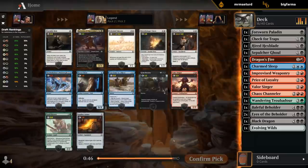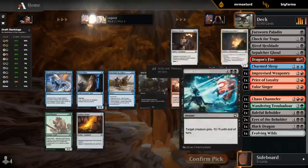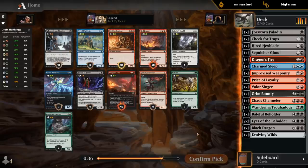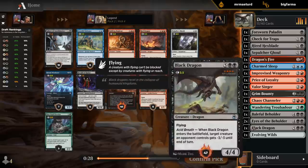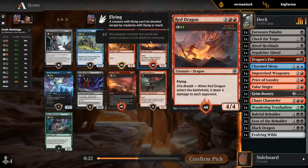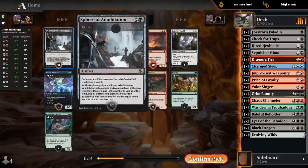Easy Grim Bounty — should be shining bright here. Sphere of Annihilation versus Dragon's Fire — I think it's still Dragon's Fire. Don't have a ton of removal so far, and I do have a Black Dragon to power up the Dragon's Fire. The Bugbear is also decent, and I agree that all of those are better than Sphere of Annihilation. Another Grim Bounty — we're getting paid off in black-red: double Dragon's Fire, double Grim Bounty. Removal is on point.